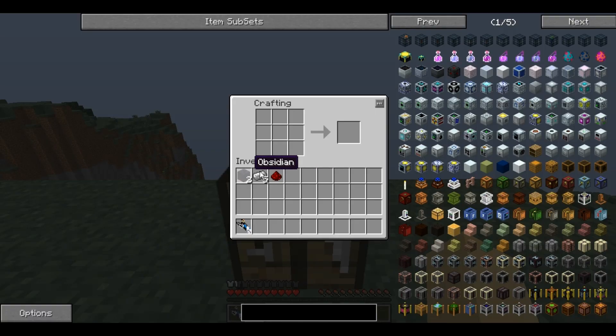To craft this you need two obsidian, five iron ingots, and one redstone dust. Place the obsidian in the bottom left and right corners with the redstone in the middle and the iron over the top of the redstone, and this produces one Sentry Turret.